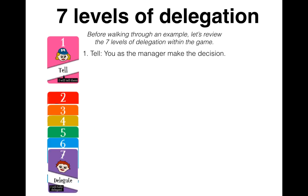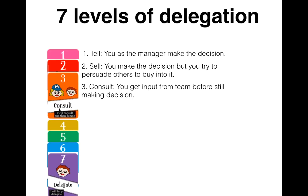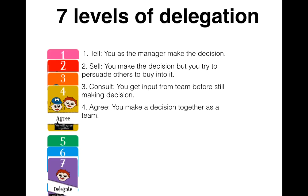Before we get into a scenario, let's walk through the seven levels of delegation as presented in the game. One is Tell, where you, the manager, just make the decision. Two is Sell, where you make the decision but you persuade others into buying into it. Three is Consult, where you gather input and then you make the decision. Four is where, as a team, you decide together.